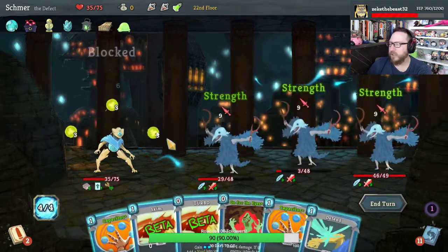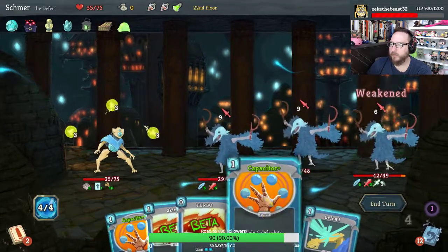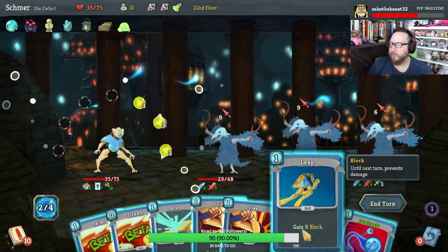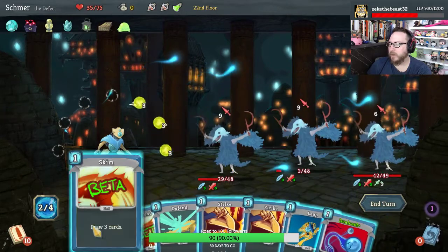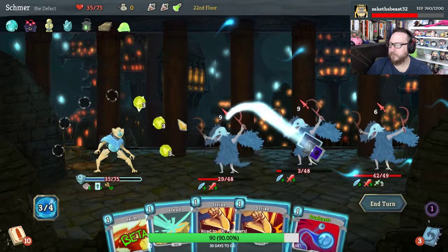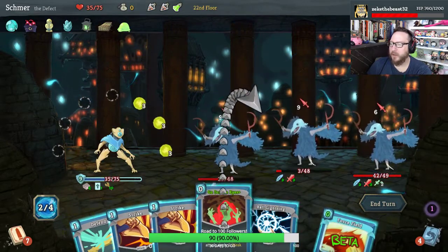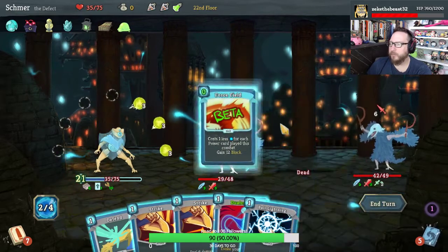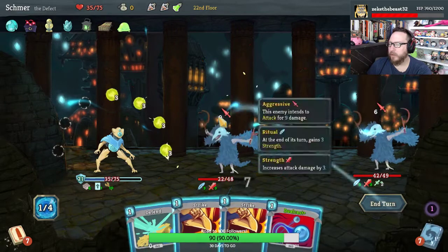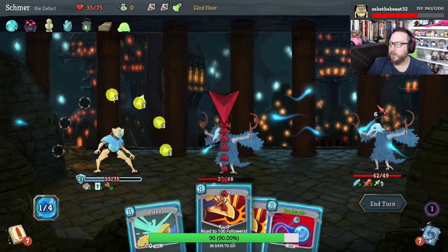Strength Potions are essentially useless for us unfortunately. You can get weak. Capacitor please — gives us card draw. Another Capacitor for more card draw, and now we can get some block going. We're gonna do Turbo here, and we're gonna Skim. We got Force Field which is amazing — I'm just gonna take you off the table. We're taking zero, so let's go Ball Lightning, and Strike. Yes.